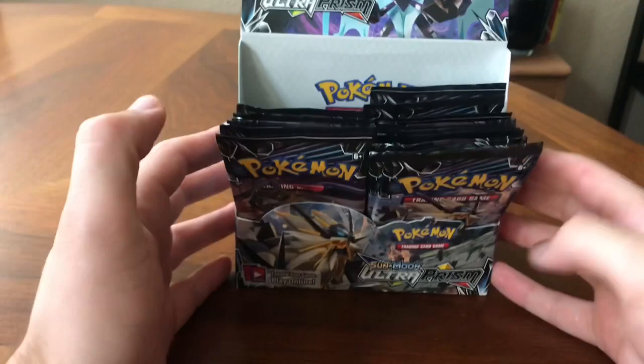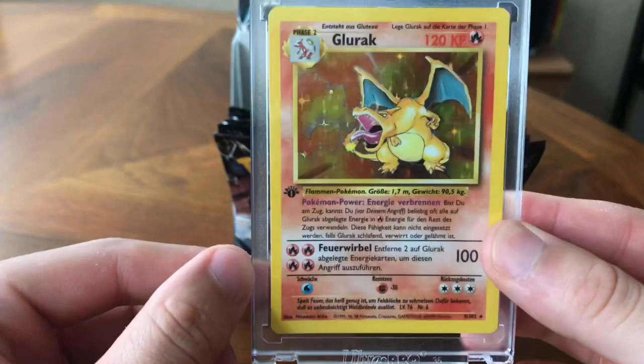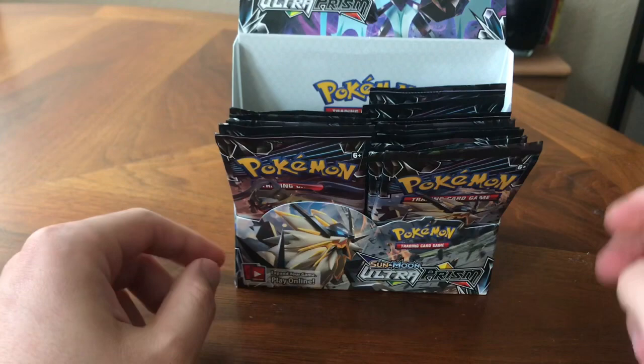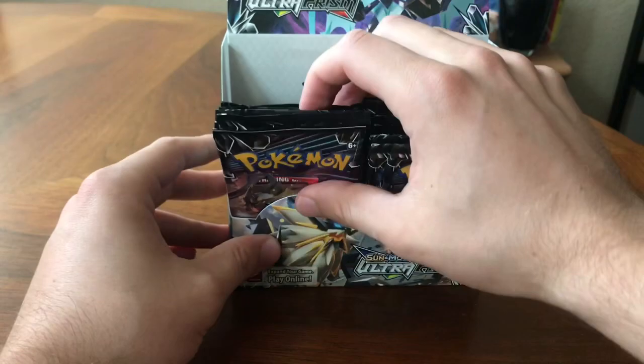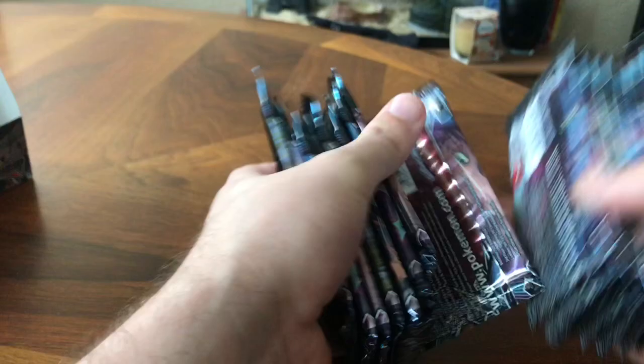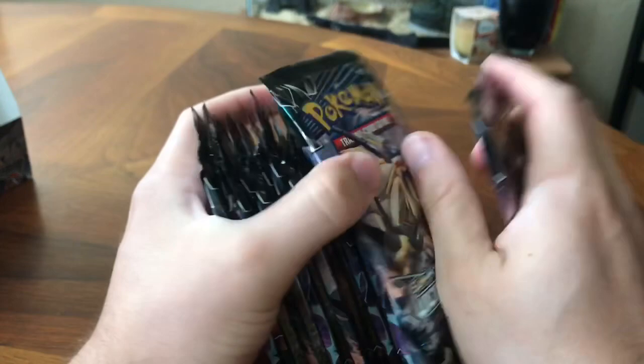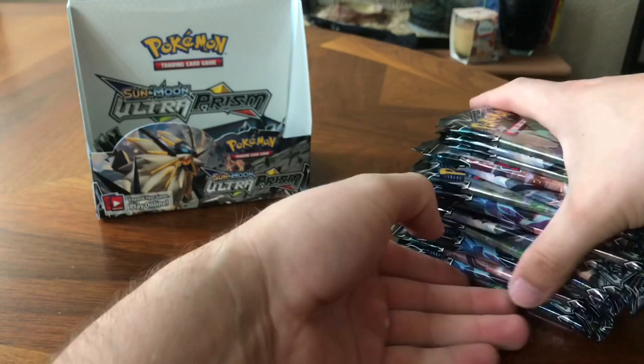What's up everybody, Crack Hakuna here to open Part 2 of this Ultra Prism Booster Box. Before I do that, I just want to let you guys know I will be sending this first edition Charizard to get graded today. It'll probably be by Beckett, so I will not have that in my possession for about a month. Let's get this started — we opened half of the booster box last time.